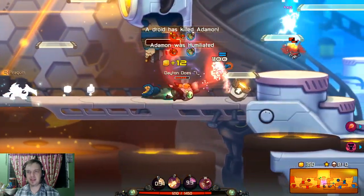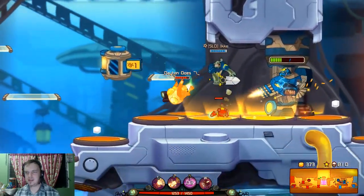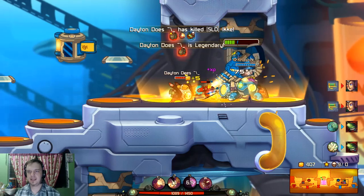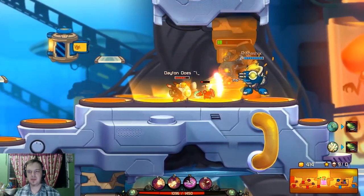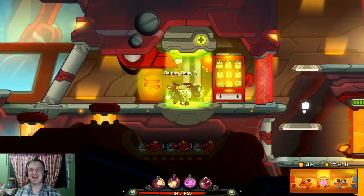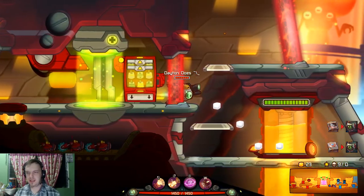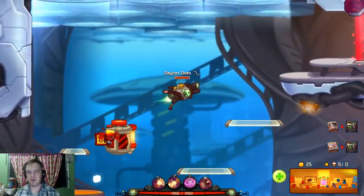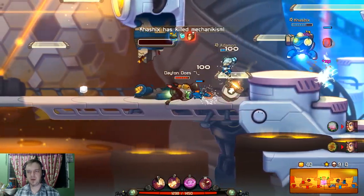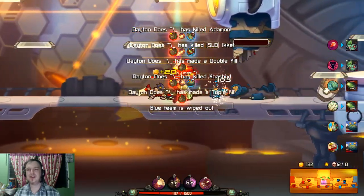Of the new characters, I do prefer Deadlift, but Max Focus has some potential as well. The mobility is really what attracts me to him more than anything else. That slowing orb is really, really nice for keeping enemies at bay. I wish it would do a little bit of damage — I wish there was an upgrade that lets you put some damage onto it — but as it is, it's an okay ability. Max Focus doesn't have any speed boosts, so you really have to depend mostly on keeping your enemies slowed. That top turret is going to go down anytime now. Ooh, look at that trap — boosh, boosh, boosh! There's a triple kill.